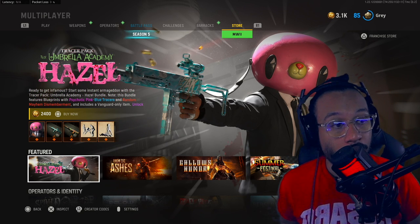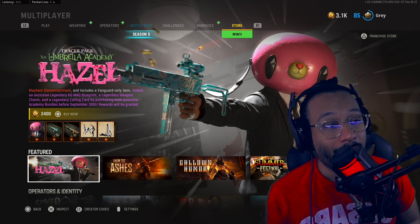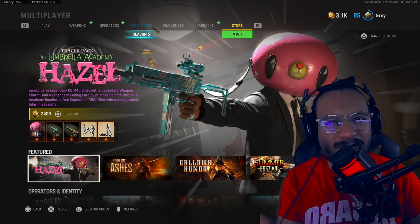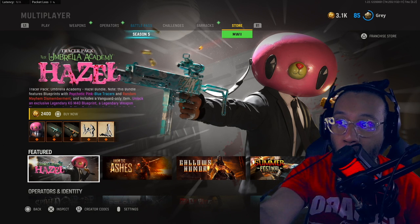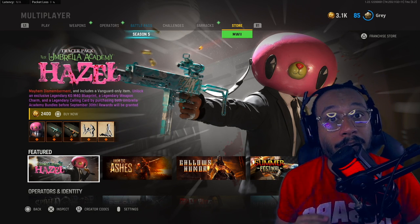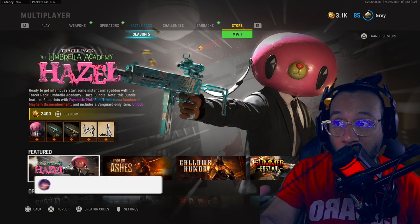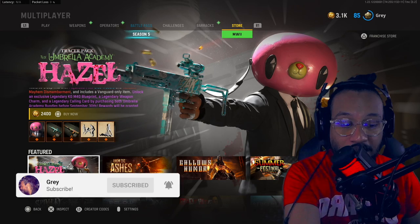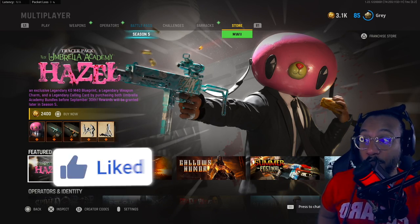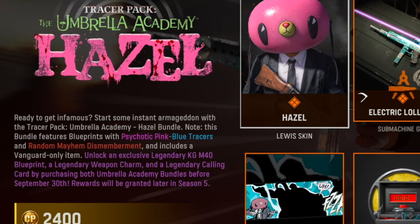Hey, what's going on guys, it's your boy Gray here, welcome back to the channel. Right here on the screen is the second new tracer pack from the Umbrella Academy — it's called Hazel and is now in Vanguard and Warzone. This is the second one from the Umbrella Academy collaboration. The bundle costs 2400 COD Points, or $20.